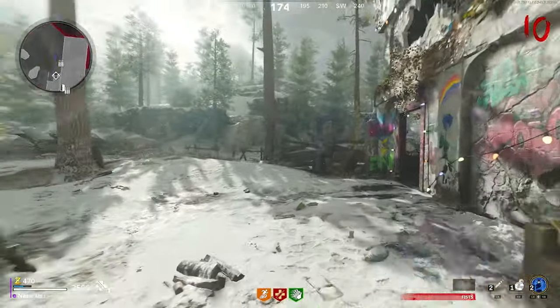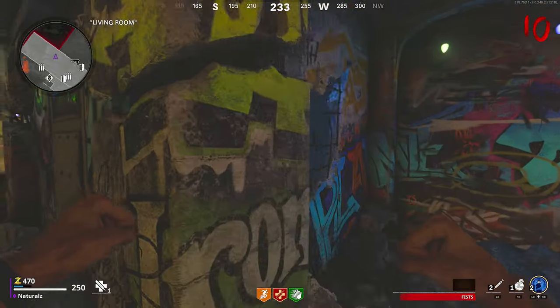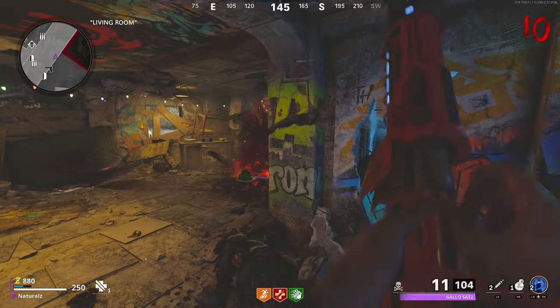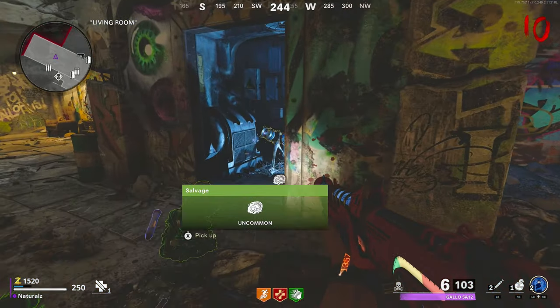Now train up a lot of zombies in spawn and then interact with the skeleton behind the closed door — this is where the soul filling begins. Once it's done, interact with the skeleton again and the door will open. This is where the D.I.E. weapon is.